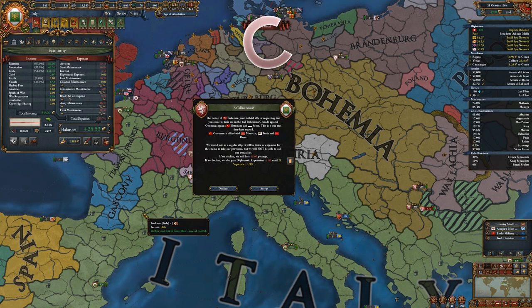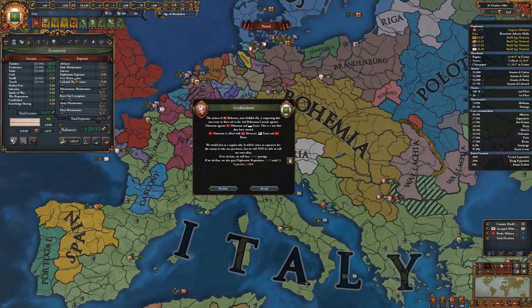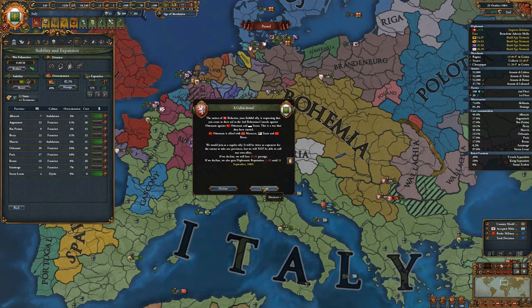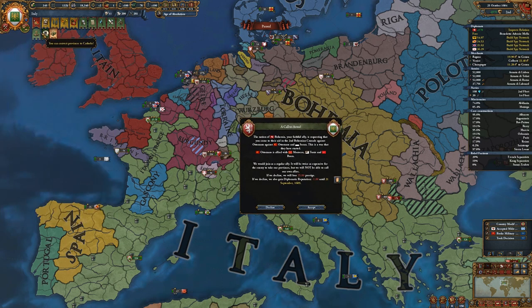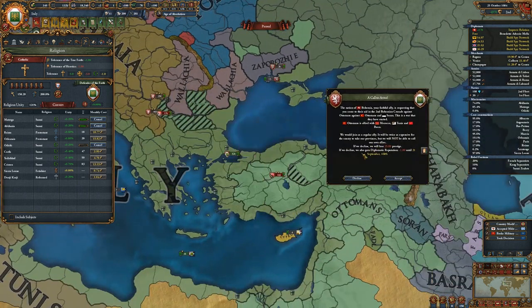Hey guys, hope you're all doing well. Welcome back. Let's play some more EU4. So, I annexed France. I got everything, coring currently. And we've been called into war. I'm not sure if this is exactly what we want, but it's what we got.